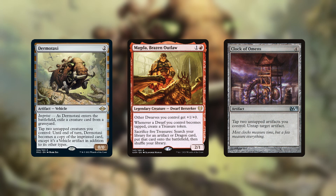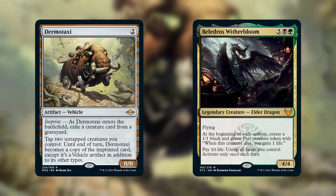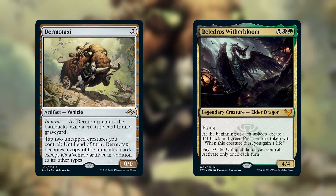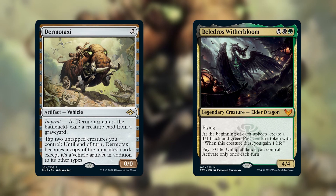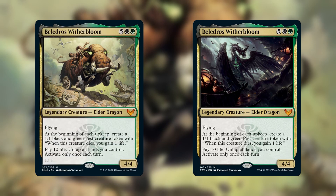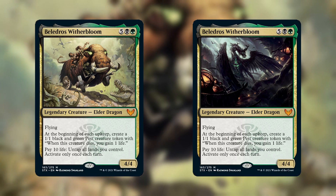Our next Dermotaxi combo is a little more complicated. To pull this one off, we need to use Beledros Witherbloom. Beledros has an ability that says: pay 10 life, untap all your lands, but you can only use it once each turn. Let's say that we imprinted Beledros onto our Dermotaxi, and we have 6 random creatures on the board. We can tap the 6 creatures to activate Dermotaxi's ability 3 times. When Dermotaxi becomes Beledros the first time, we can pay 10 life to untap all our lands. Then, when Dermotaxi copies Beledros again, we have a new copy of Beledros that hasn't used its ability yet, so we can pay 10 life again to untap all our lands a second time.